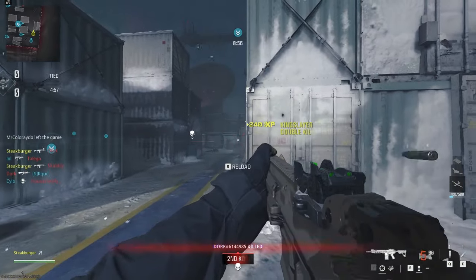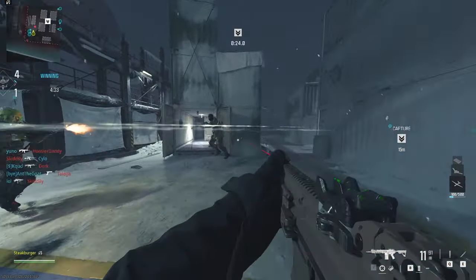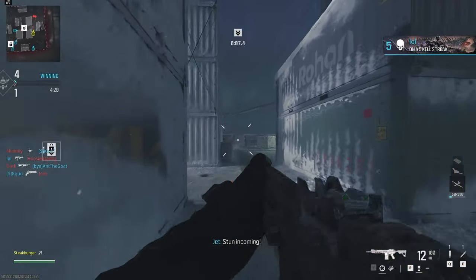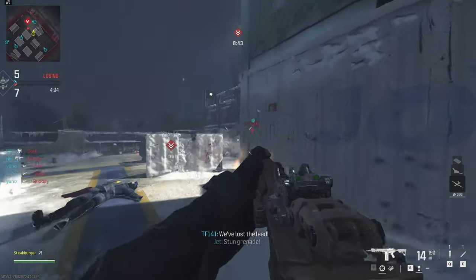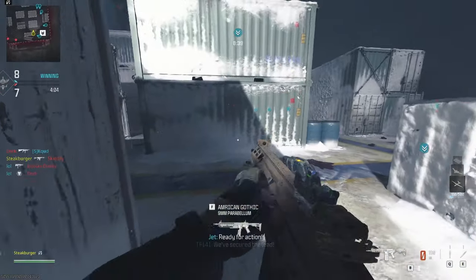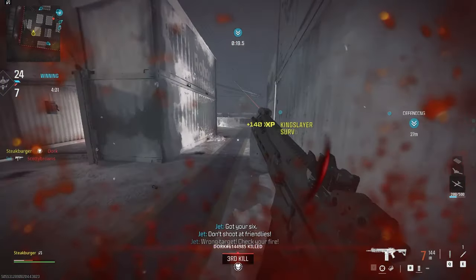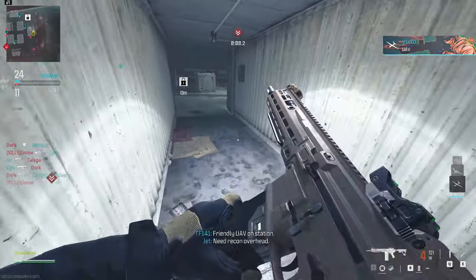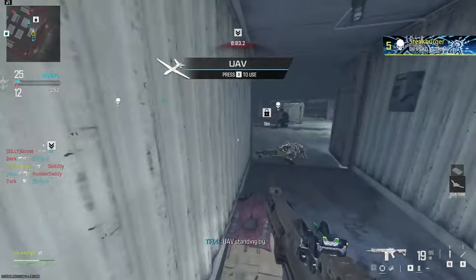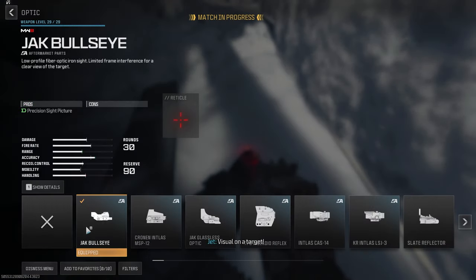I feel like I'd be better off using the laser — even the one that only works standing still — than these iron sights. Testing the laser while moving: didn't hit a single shot. In what world do you want to be accurate in hip fire from long range? That's called aiming down the sights.